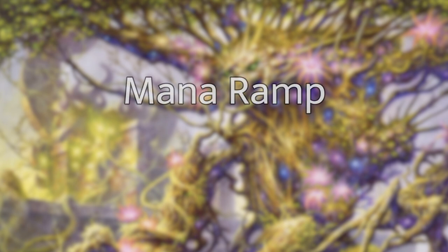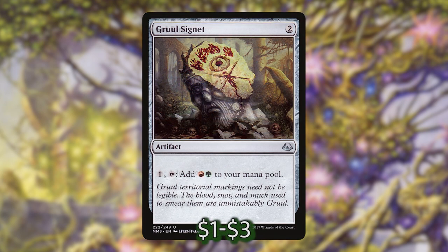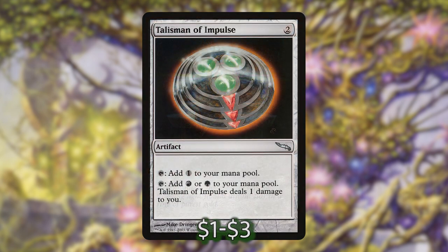In the next section we're going to talk about increasing our mana. This is our ramp package and it has a lot to do with our mana doublers and other key strategies. First up we have our standard mana rocks: Arcane Signet, Gruul Signet, Sol Ring, and Talisman of Impulse. We don't want anything costing 3 or more because in almost all cases it's going to be more effective to just activate Svella instead. So all of our mana rocks that we're using to get further in the game, especially towards the beginning, are 1 to 2 mana.